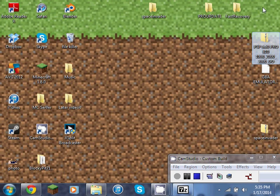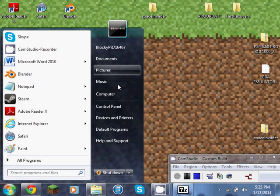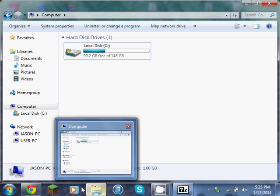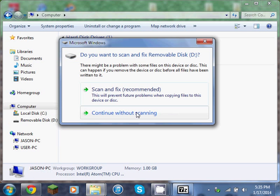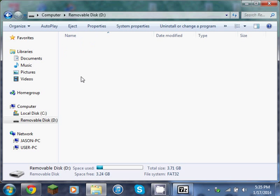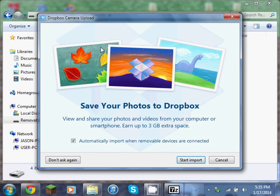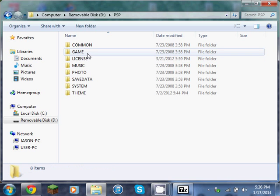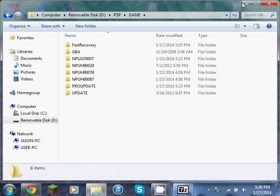Afterwards, you can open up the PSP by going to Computer — sorry, my thing's not on USB mode. So it's going to just access — sometimes something else is going to pop up, that's why I'm waiting. It's going to be the latest recovery removal disk. So what you're going to do: go to PSP, then Game, and then drag those two files in.